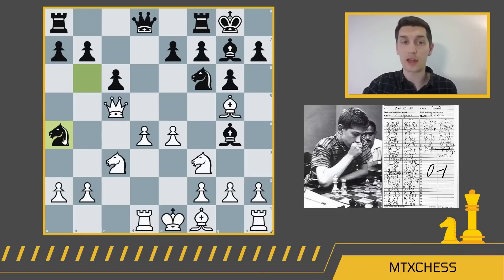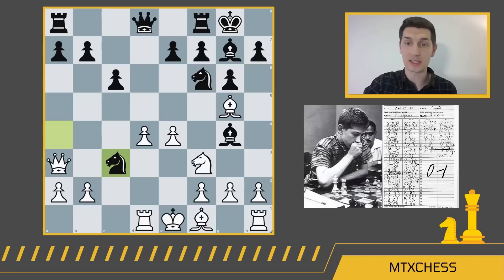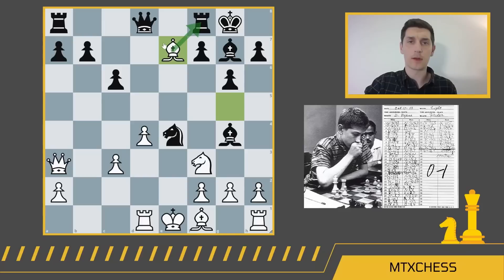That's why after Na4 from Fischer, Byrne did not take the knight, and instead played Qa3. Fischer continues weakening white's center by removing the important defender of the e4 square, playing Nxc3, and after bxc3, we get Nxe4 anyway. White played Bxe7, and you might be wondering — isn't this better for white? White is going to pick off the rook.